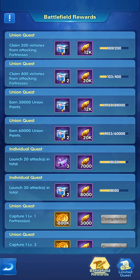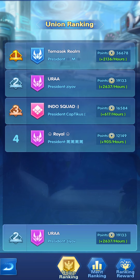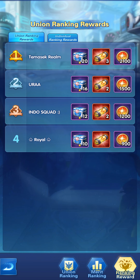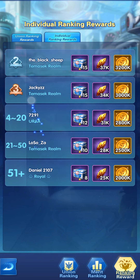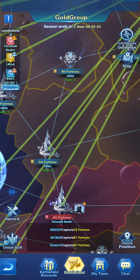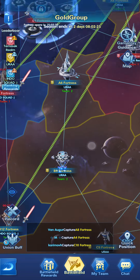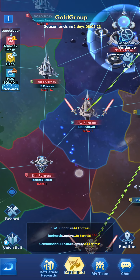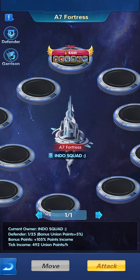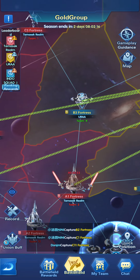Having an A fortress instead of a B or lower letter has more value in terms of generating merit points. More points equals higher ranking for your union and higher ranking for your individual record, which means more rewards. Going after A fortresses is much better for generating merit points than going after B or C fortresses.